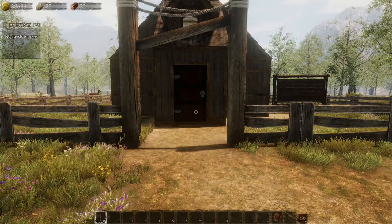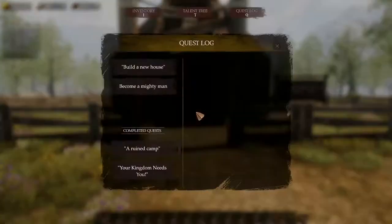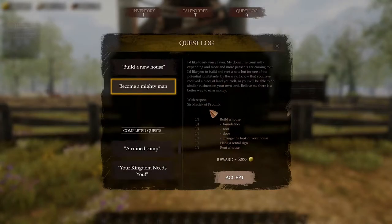Hey, what's up everyone, and welcome back to another Castle Flipper episode. The reason I'm doing this one is because there's a tutorial which says hang a rental sign and then rent a house. I think this is kind of an important step in the whole story of the game, so yeah, I hope you enjoy it.